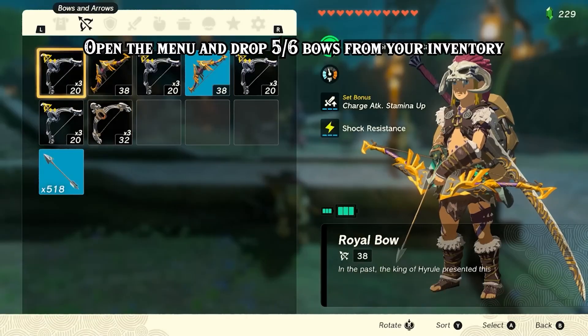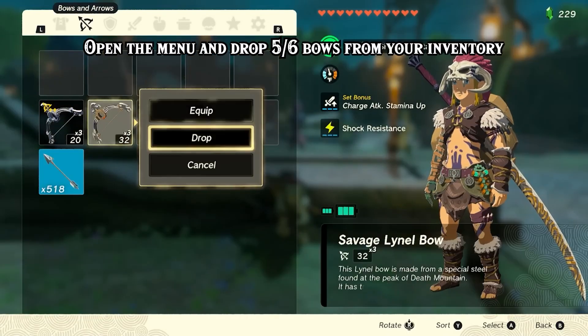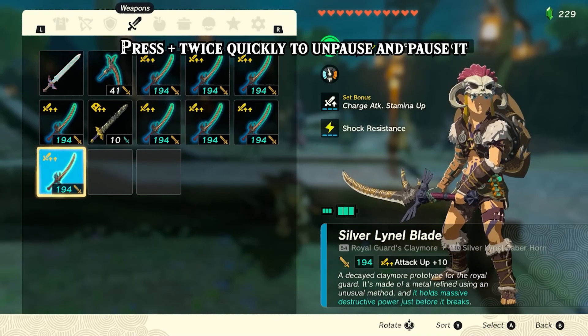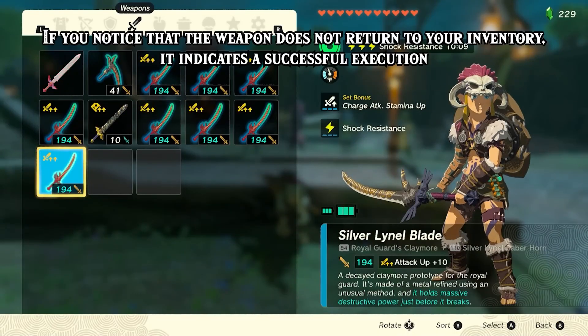This glitch allows Link to defeat enemies in a single hit, providing a significant advantage in combat. It involves fusing multiple Tears of the Kingdom weapons together, accumulating their effects.